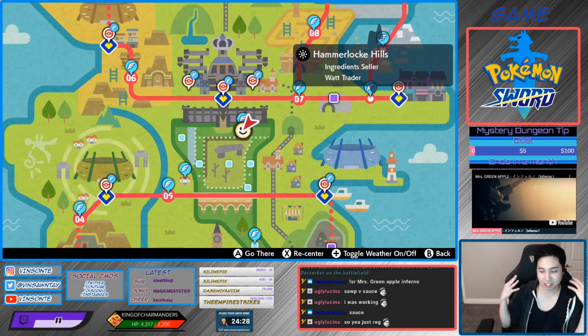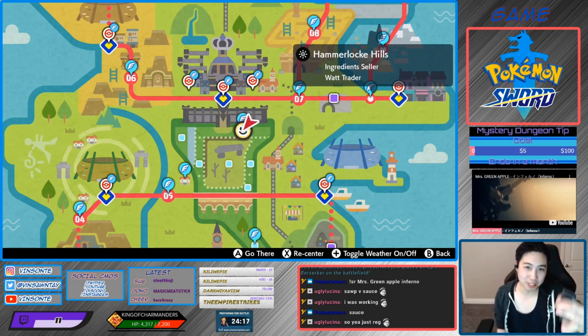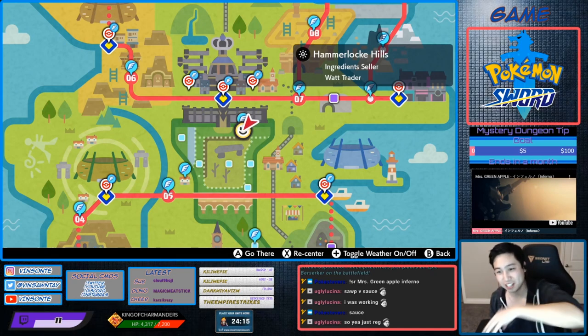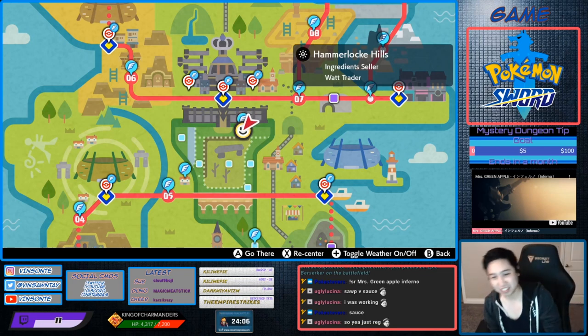There are like three dens where Hidden Ability Lucario can spawn. For Sword, you want to go for the best rate, which is the Gigantamax Monchamp den. That has a rate of 20% for 4-star and 39% for 5-star. It also spawns at dens 45 and 48, but den 48 is probably closest to the fly point — though that's only 5% as a 5-star.